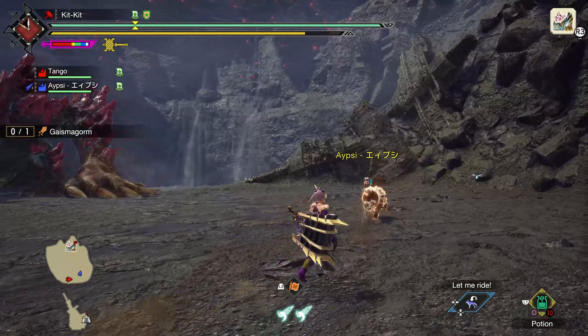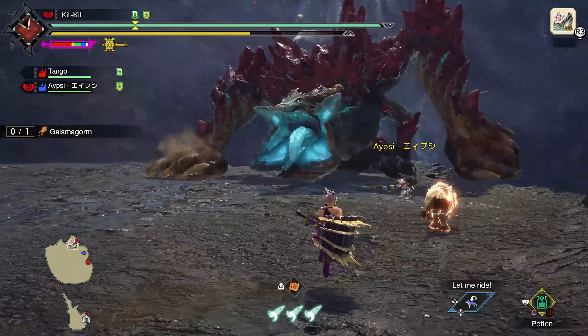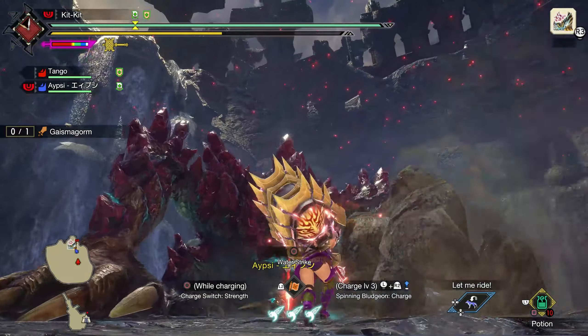Okay, so just hit anywhere on his body until the red shots fall off. What's that bar machine on the left? What does that do? I'll be the one to use it. It's like a mini Dragonator.